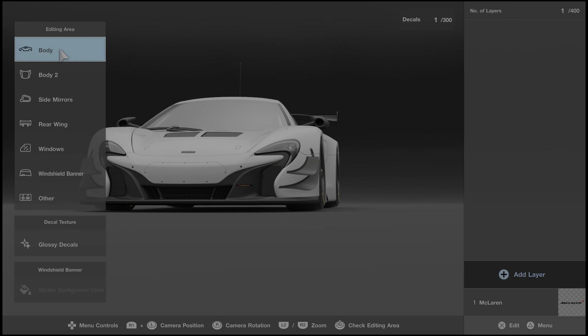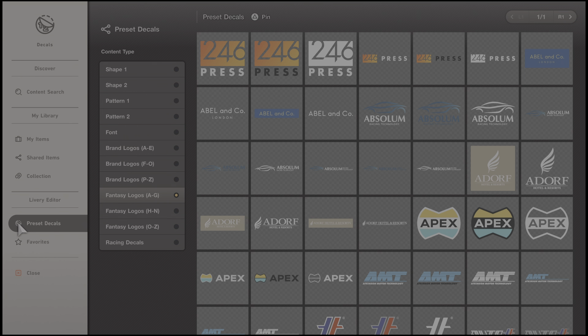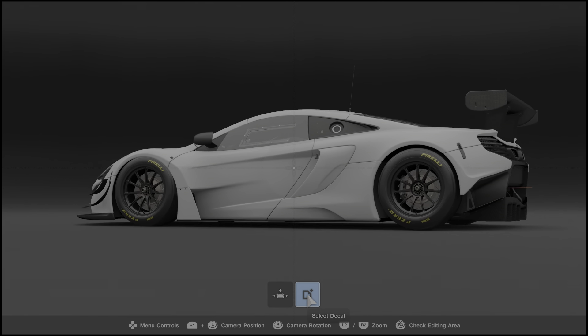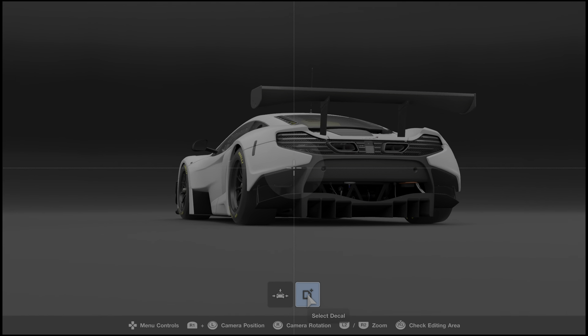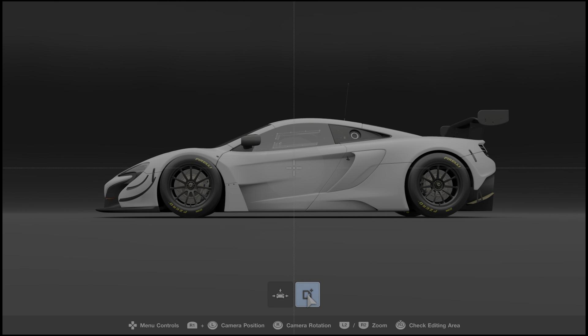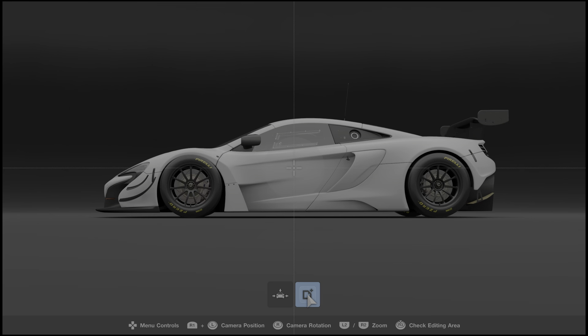For this next tip, I'm going to show you how you only have to create your livery for half of the car by using the duplicate functionality. A lot of people don't know about this and end up trying to recreate the exact same thing on the right half of the car after finishing the left, which becomes really difficult especially with more intricate liveries.